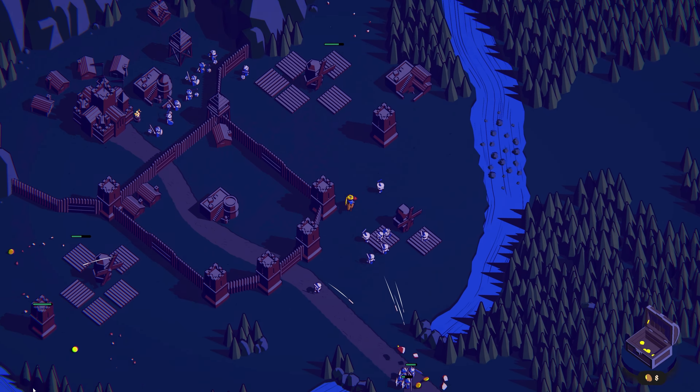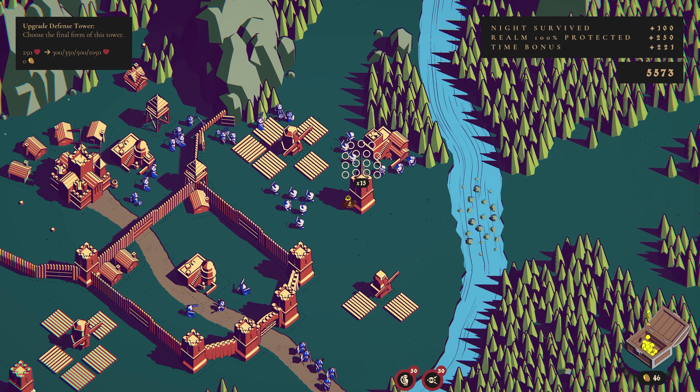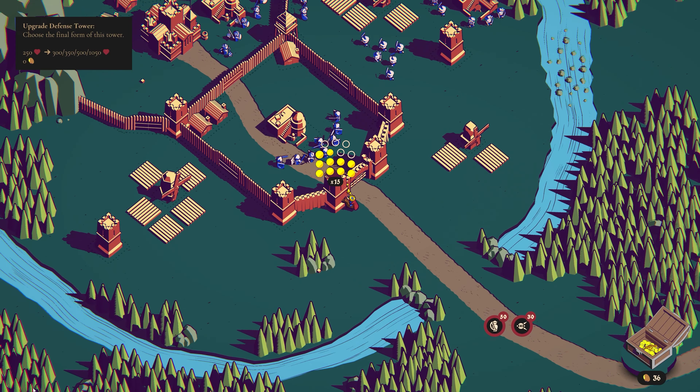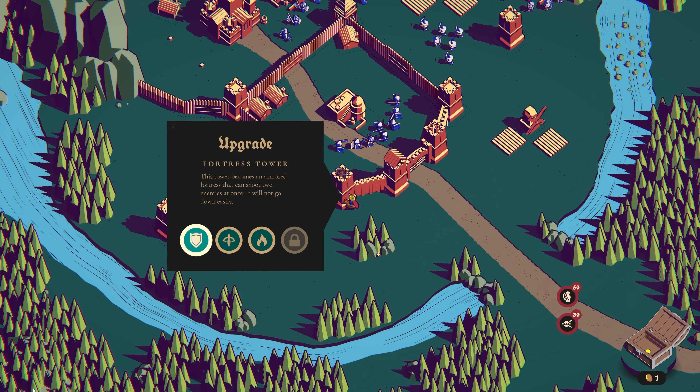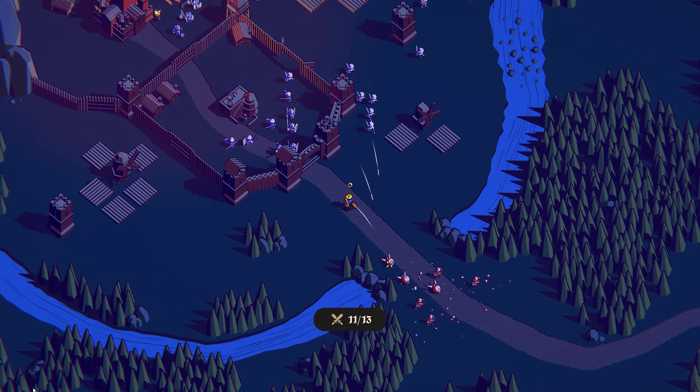Looks like all sides are doing well. Wow — 46 gold. We should probably upgrade. Next round they're going to be coming from the front, so let's upgrade these in the front. This is going to be a very strong attack from the front, so yeah, there we go.